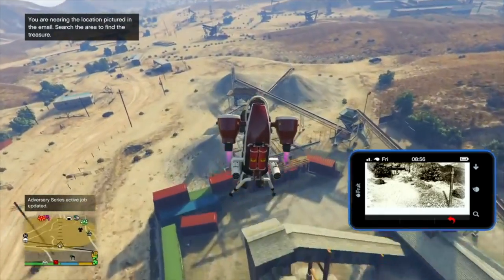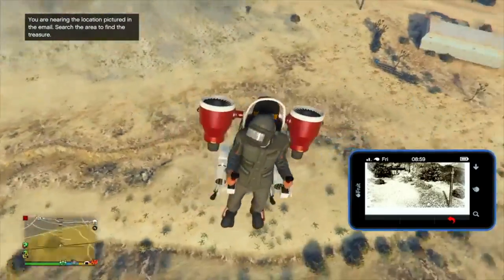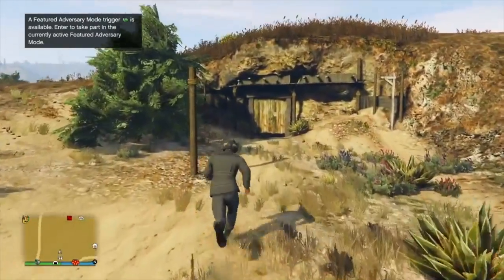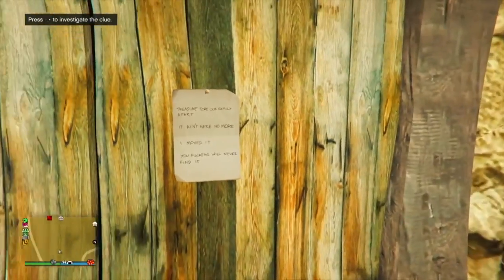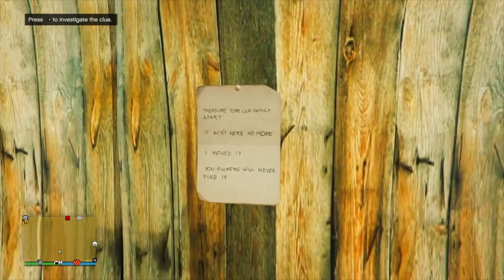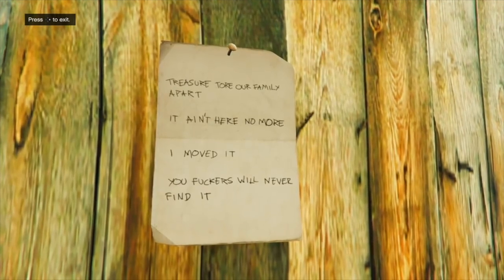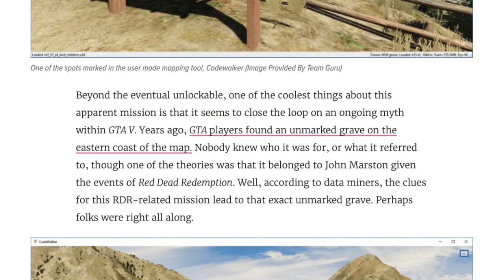Essentially it was Rockstar's way of cross-promoting the ever-popular GTA Online with their soon-to-be-released Red Dead Redemption 2, which had not come out yet. The second part of the article's title — 'Solves Years-Long Grave Mystery' — is what we're discussing today. This article was written on December 14th, 2017, about nine months before Red Dead Redemption 2 came out and before we knew any details about the plot. The article says one of the coolest things about this mission is that it seems to close the loop on an ongoing myth within GTA 5.